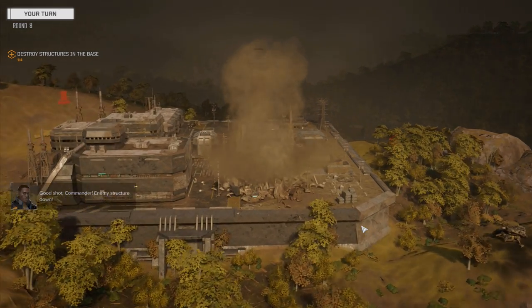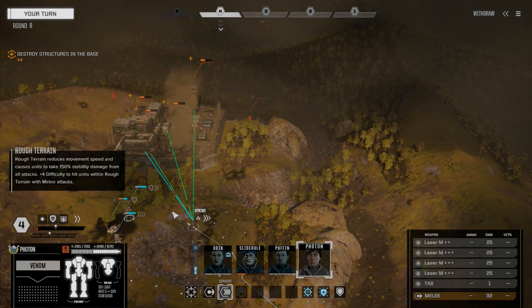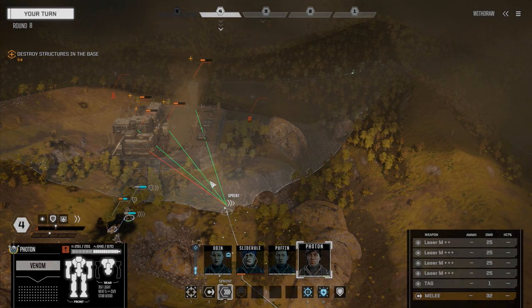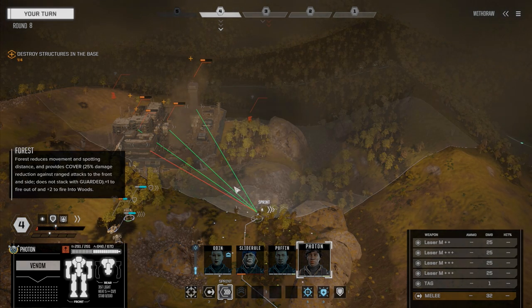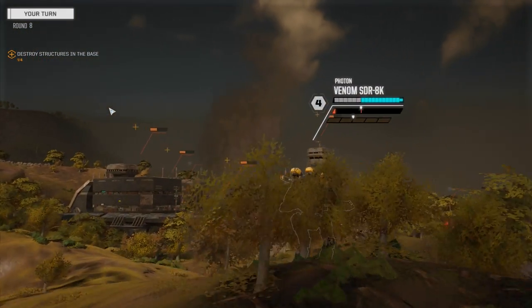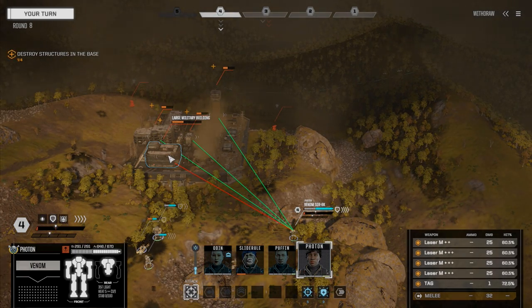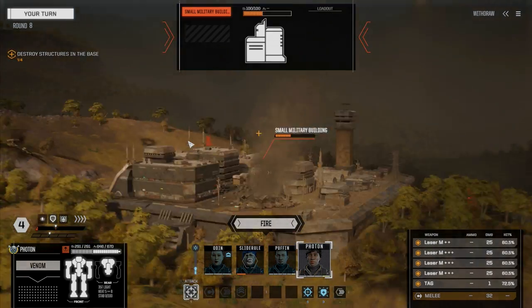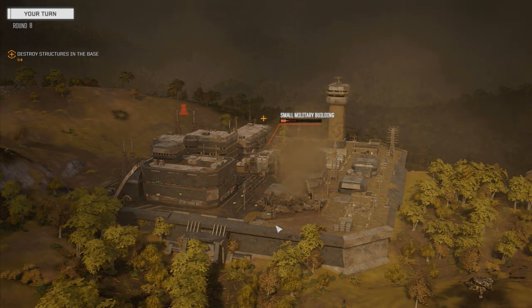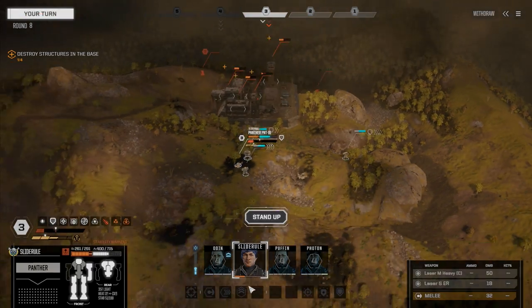Oh there we go — wow, 75 damage! That's crazy. Good shot commander, enemy structure down! Let's get Photon to a point where the other turret can probably see us — maybe he'll shoot at us instead. Let's get into the trees though. Photon: 34%, 60% and 72%. Let's go up to the small building — if we hit with all four we can take it down. Ah, almost. Okay, they can't see us — thank goodness.